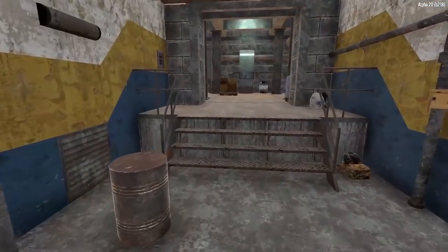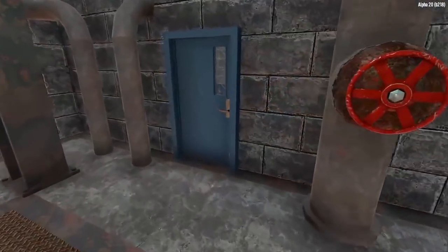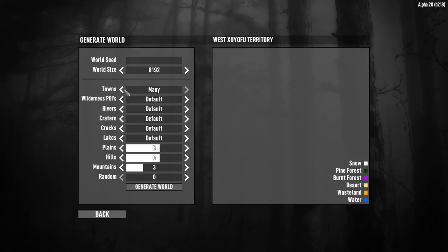Now let's move on to one of the biggest and most impressive changes in Alpha 20: Random Gen. The random world generation in 7 Days to Die has needed an update for quite a long time, and the Fun Pimps delivered. In the past, randomly generating a world would take forever. However, with the new updated Random Gen system, it takes about one minute for every 1,000 kilometers. That means a 6K map takes about 6 minutes, an 8K map about 8 minutes, and a 10K map about 10 minutes. On my first Alpha 20 stream, we generated a 6K map and it took just over 6 minutes — and again, my computer is a potato, so times would be even lower with better hardware.